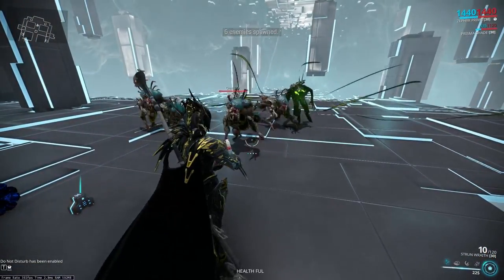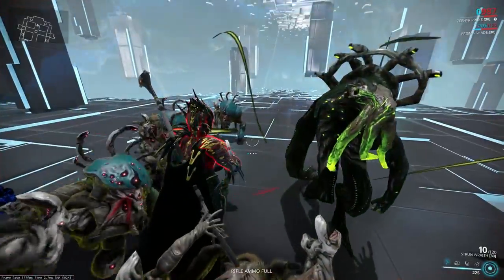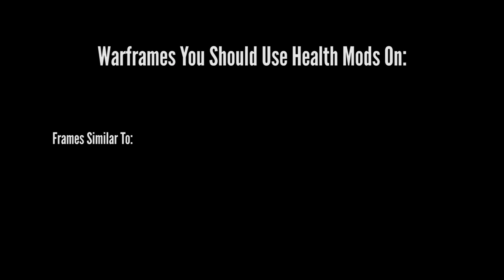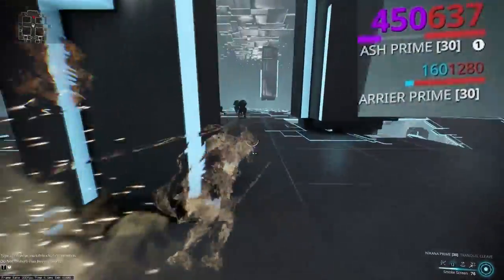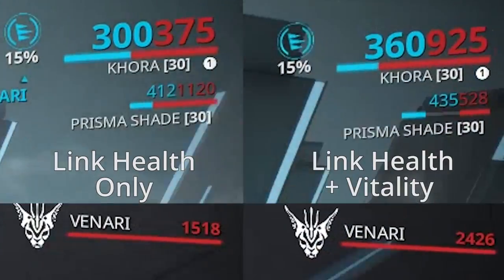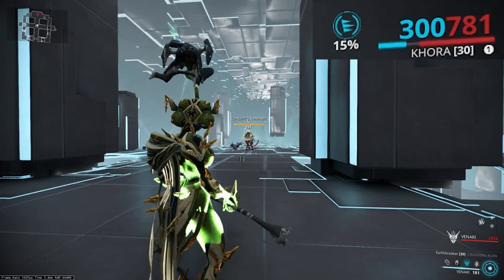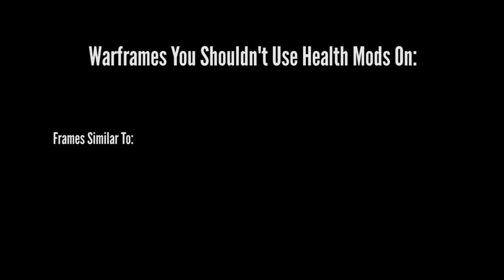This is especially true against the Infested, as a lot of their attacks deal toxin damage which completely ignores shields and has a bonus against Ferrite armor, which is the kind of armor that Warframes use. Health is good on Warframes like Ash and Khora — Ash has a large health pool for a stealth Warframe, making him nearly unkillable paired with some sort of lifesteal or Medi-Ray. Khora's health mods affect Venari's HP via Link Health, and both Khora and Venari can heal each other via mods or Venari's heal mode.